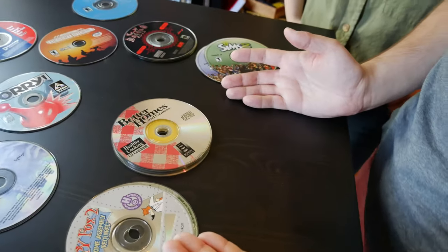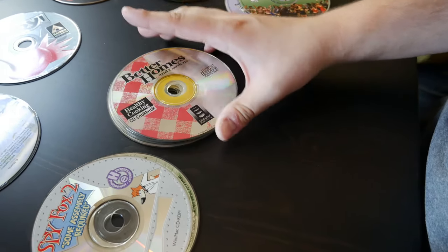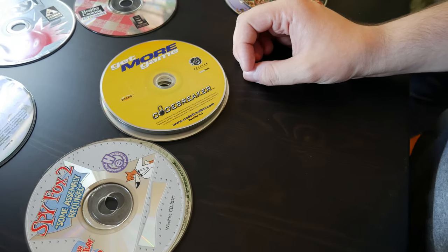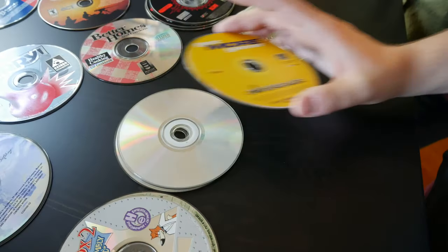Better Homes and Gardens Healthy Cooking CD Cookbook! We should make a recipe off that — we should. Download all the recipes. Get more games! Codebreaker — what does that mean? I have no idea.